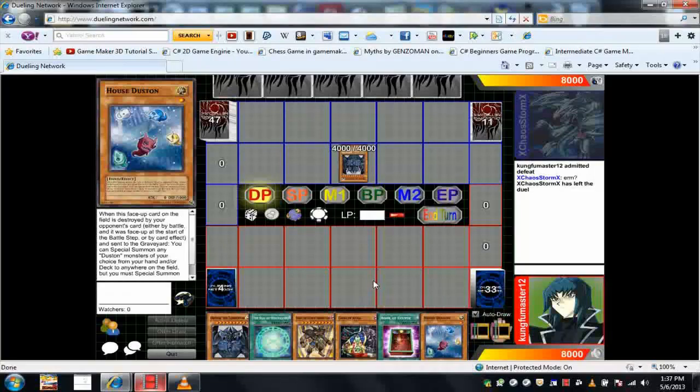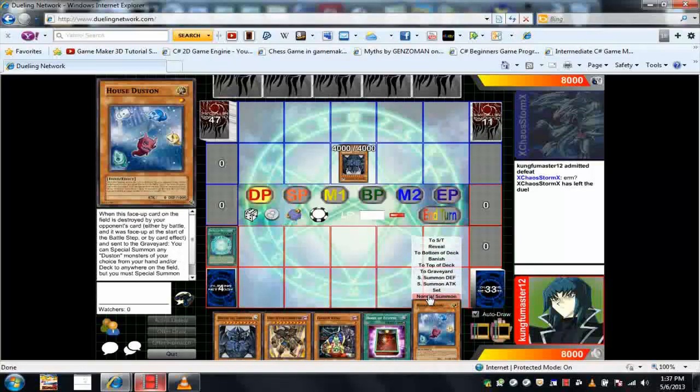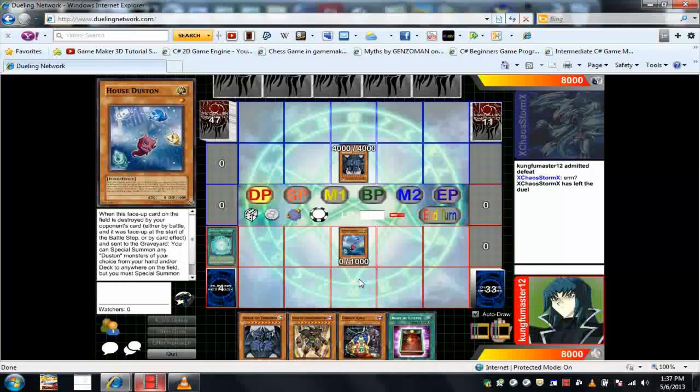My first move is typically to play the Seal, normal summon House Dustin, and that's basically it — I might set some back row. I usually like to set him in defense mode, but it takes life points to take life points, so I summon him in attack mode.